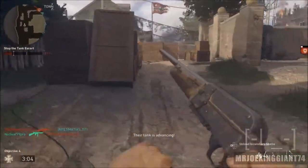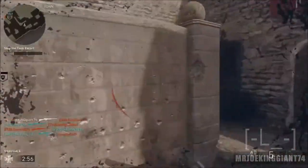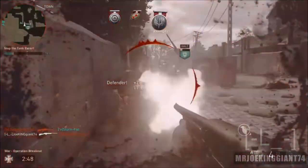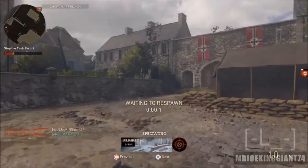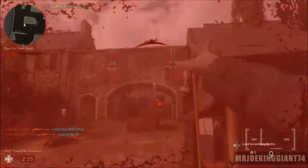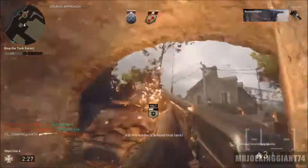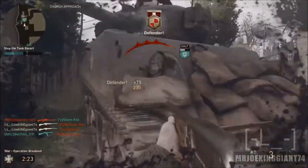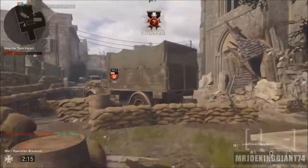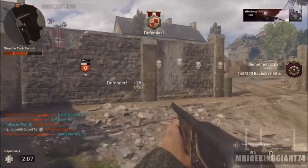Right now we have the regular supply drop and the rare supply drop, and even the regular supply drop gives you rare items like rare uniforms. Now that they're going to add two more categories — epic and legendary — it's going to be more difficult to get rare items. I'm currently holding around 80 supply drops on my account, and I think I've got to open them before they add more categories, because once they add epic and legendary drops, it'll be harder to get the new uniforms. I've got to abuse the system at this point, because if you don't, you're going to miss the opportunity to unlock anything.